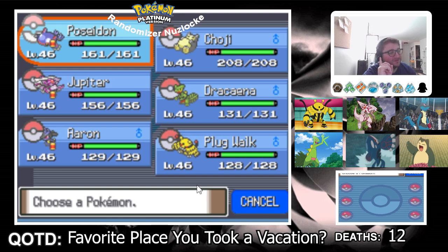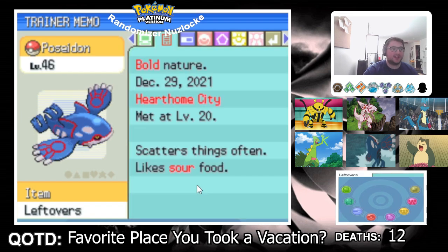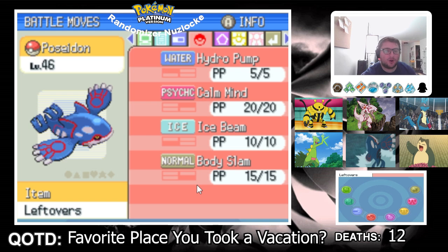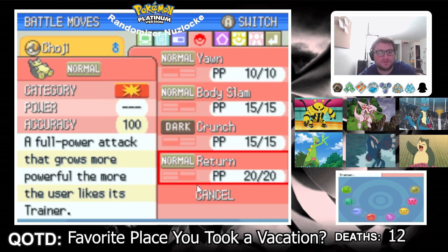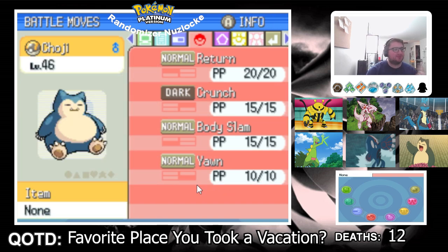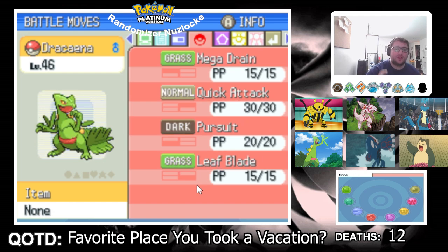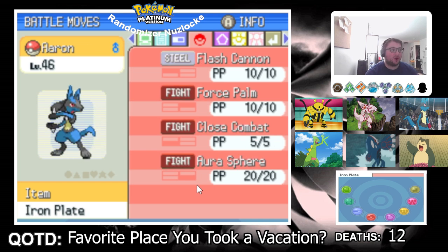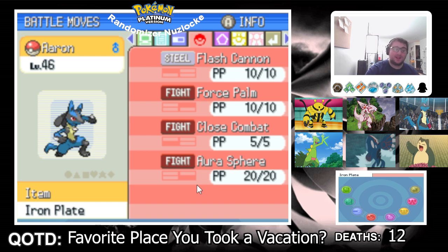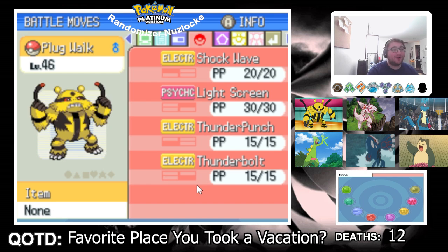You're going to see my updated team — everybody is level 46, I'm not being under-leveled. Starting off with Poseidon the Kyogre with Hydro Pump, Calm Mind, Ice Beam, and Body Slam. We got Choji the Snorlax with Return, Crunch, Body Slam, and Yawn. Jupiter the Palkia holding the Dragon Fang with Spatial Rend, Surf, Ancient Power, and Dragon Claw. We have Dracania the Sceptile with Mega Drain, Quick Attack, Pursuit, and Leaf Blade. We got Aaron the Lucario with Flash Cannon, Force Palm, Close Combat, and Aura Sphere. And last but not least, the new boy: Plug Walk the Electivire.